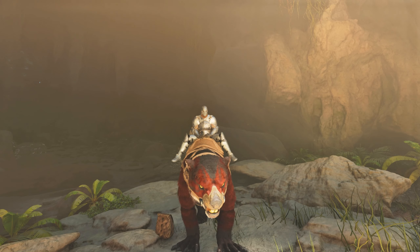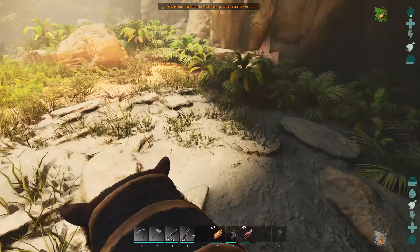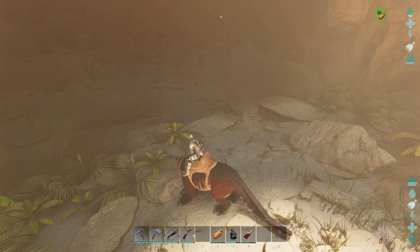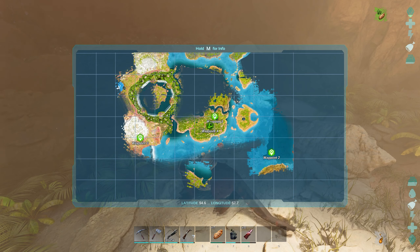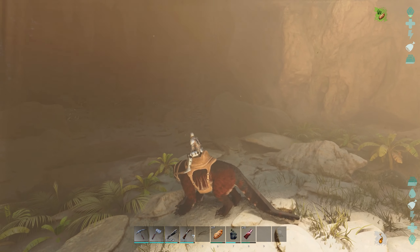The artifact of the Immune and where to find it on The Center in ASA. There are about four or five different entrances to the cave of the artifact of the Immune. This is the one I like to use, which is exactly 54.6 latitude, 57.7 longitude.